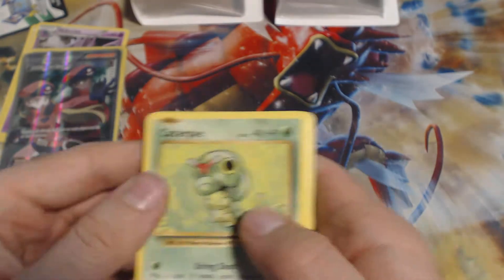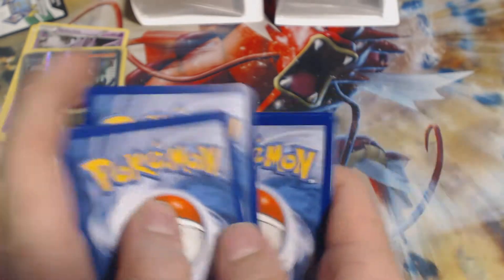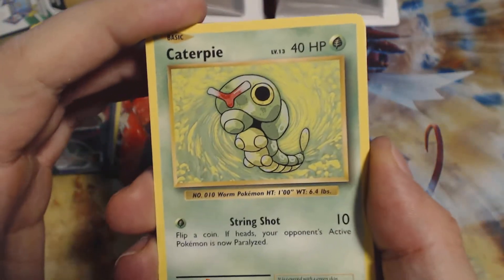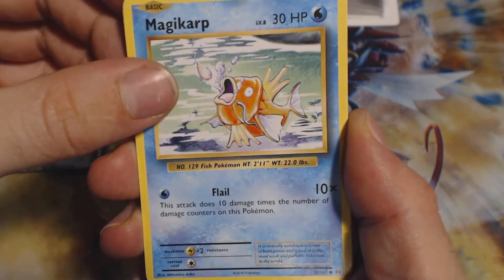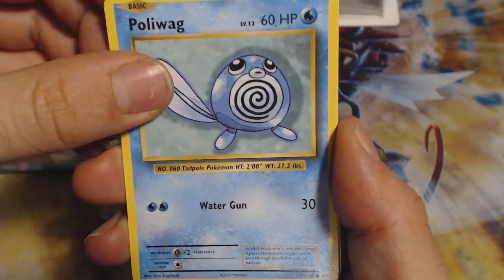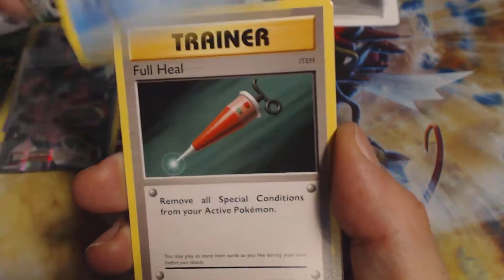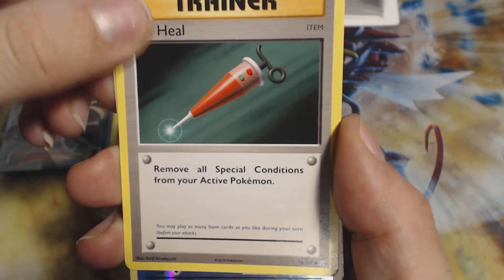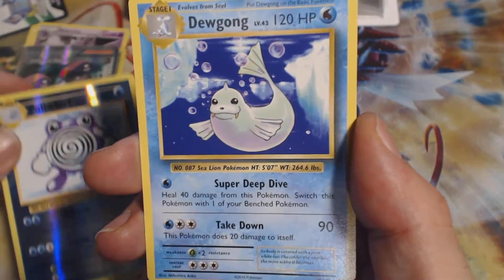Alright guys, let me get these out. We will flip it over. We got a Caterpie, an Energy, a Magikarp, a Seel, a Poliwag, a Pidgeot Spirit Link, a Poliwhirl, and a Full Heal. Our Reverse Holo is a Poliwhirl.